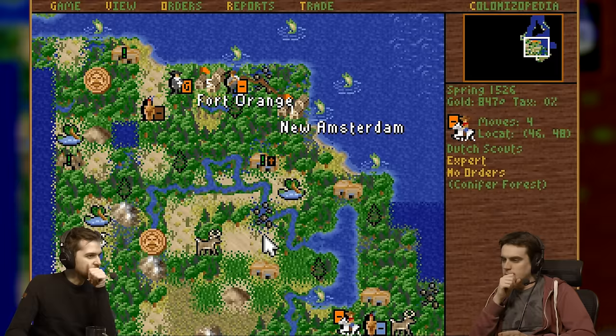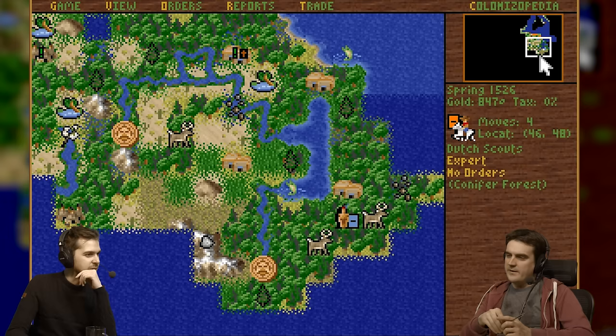But we also want to look at these good resources. There's cotton here, there's some furs here, so these will make some kind of coats — that'll be nice.